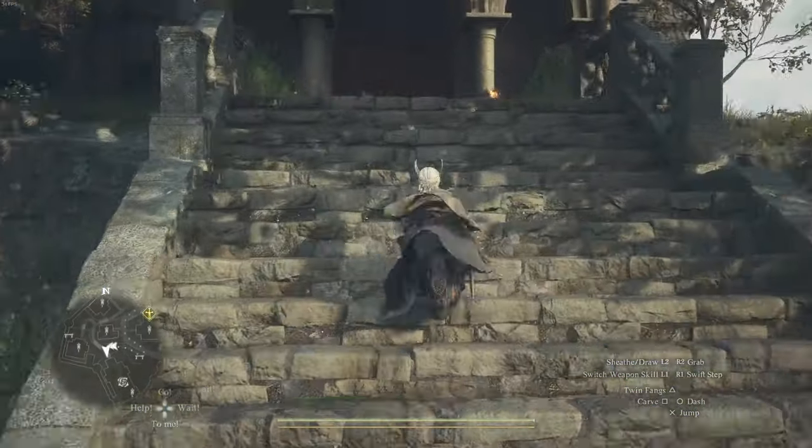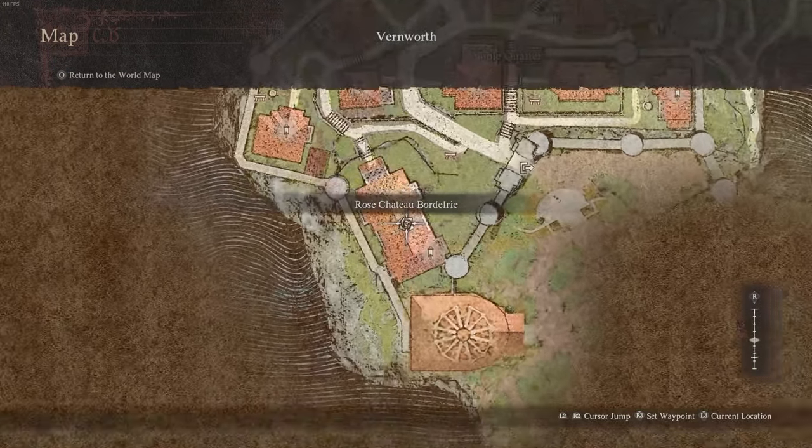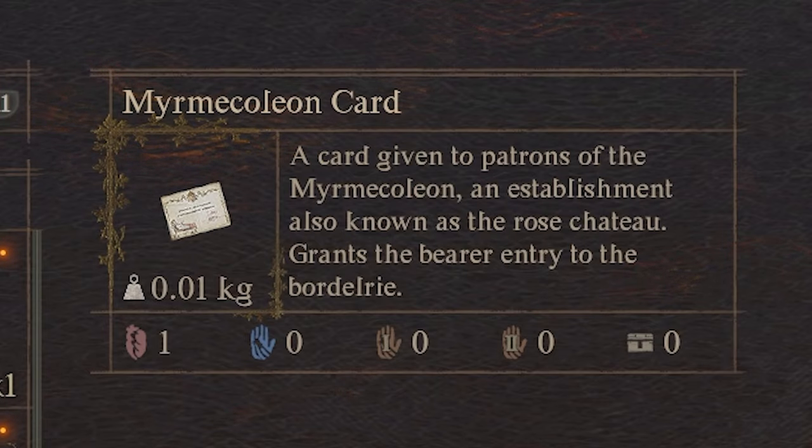I highly recommend you rest it in before continuing just to put down a hard save in case anything goes wrong. Here's the location we're going to: the Rose Chateau Bordelry. You have to have the Mermakoleon card, which you get from the first time meeting her, in your inventory.